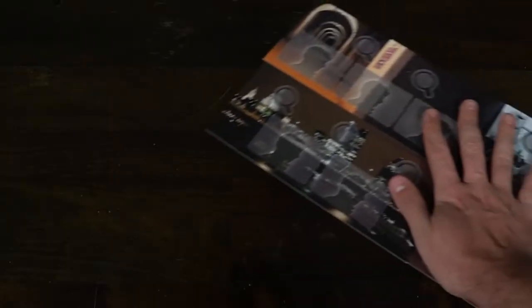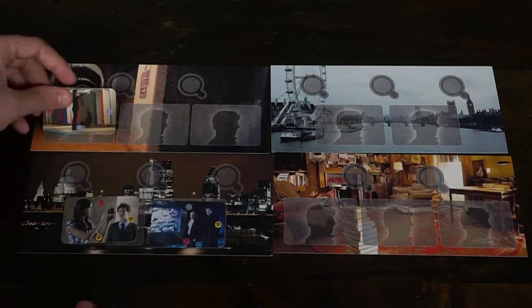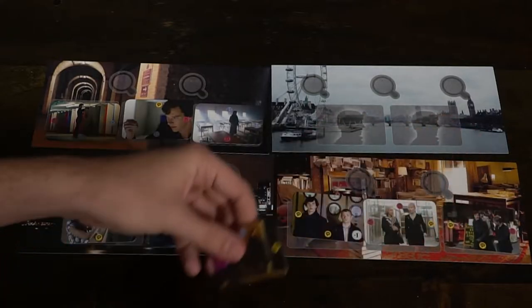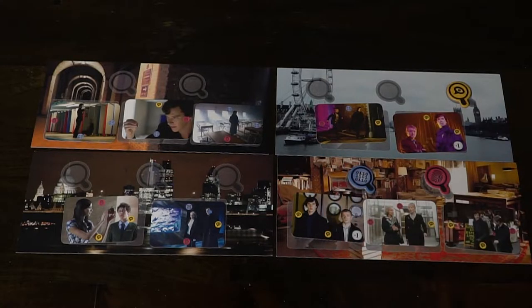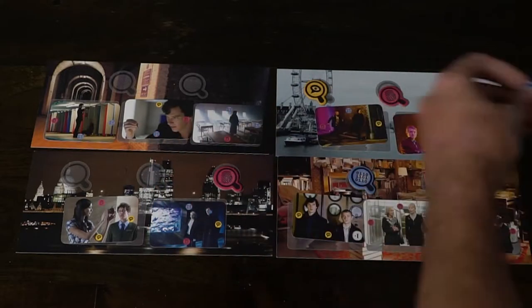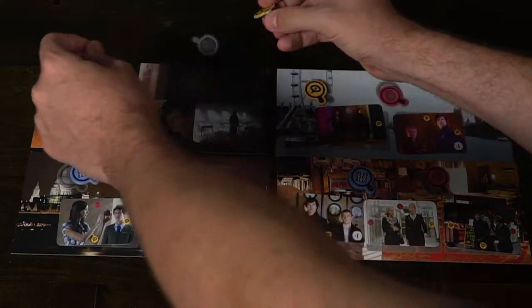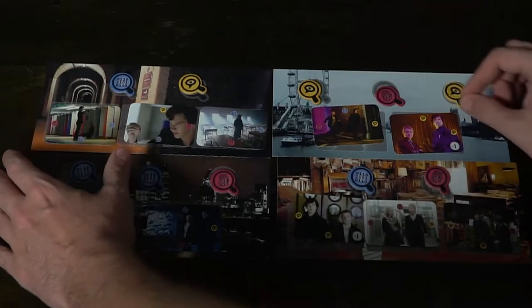Let's take a look at the game and how to play and set up. The setup for Sherlock Case Connection is very simple. Take the four locations and place them next to each other on the board within reach of all players. Then take these little tokens here, place them all face down and shuffle them. There are two decks of cards — both of which you shuffle and place within reach of all players. There are two types of tokens: wilds and bonus points, which you stack and place next to the board.